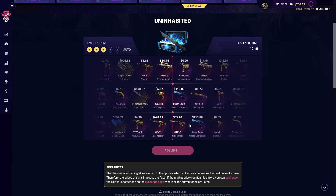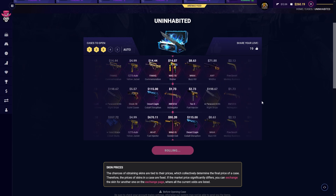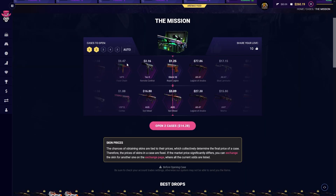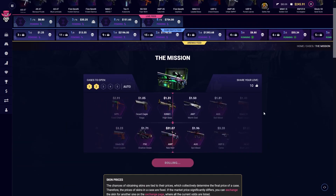Come on, can we see something good? Okay, 55 is not too bad — this is profit, this is definitely profit. Nice. All right, the mission case — two of those doesn't seem to be too high risk, maybe we can get something nice here.